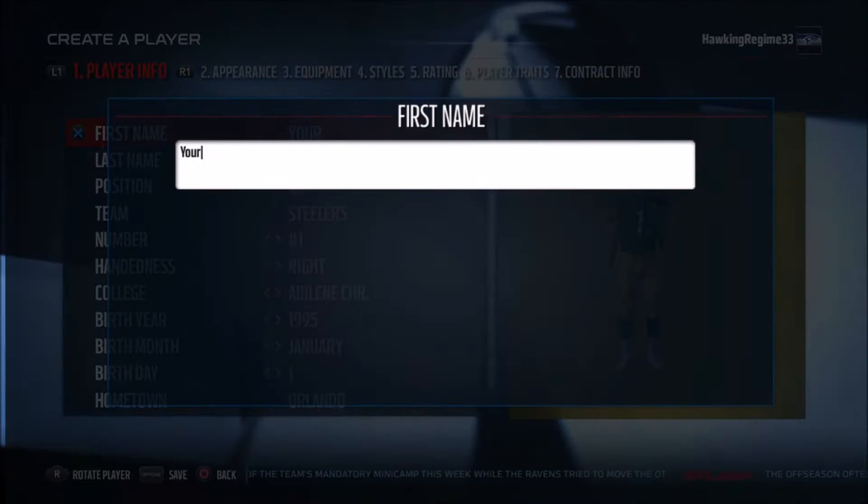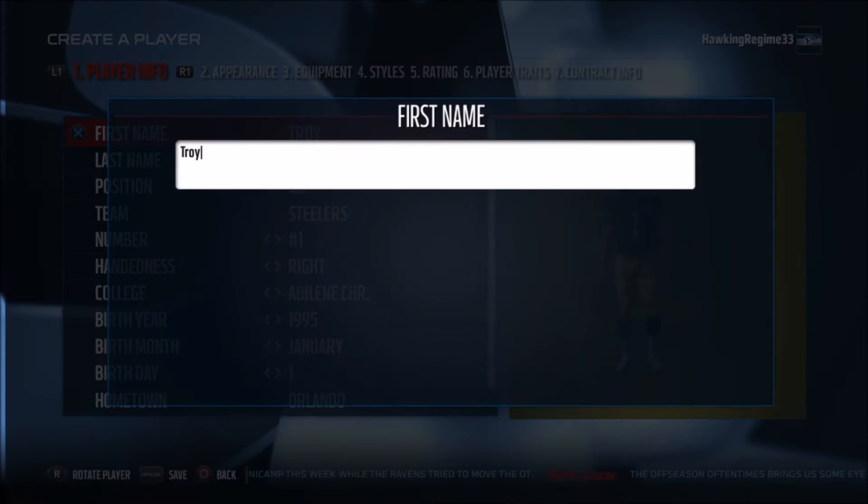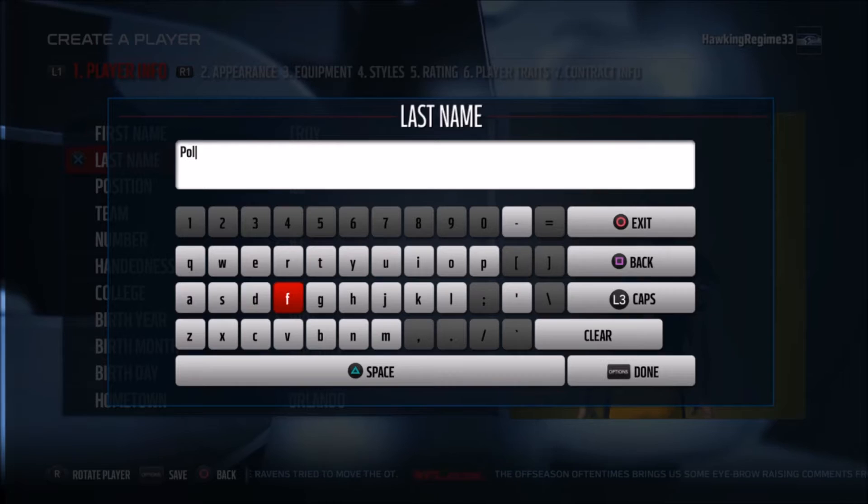Yo, how's everybody doing? It's the Hockey Regime here, and today I'm coming at you guys with another Madden player creation tutorial. Today we are working on Troy Polamalu — soon to be, hopefully for Steelers fans, Hall of Fame strong safety Troy Polamalu from the Pittsburgh Steelers.